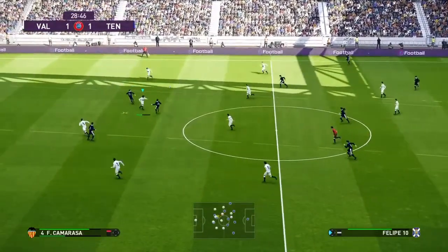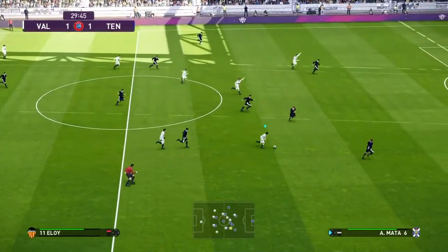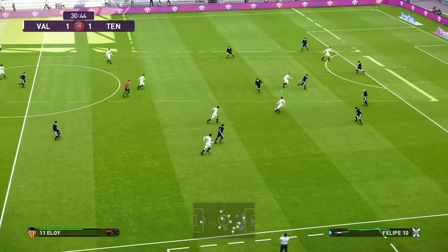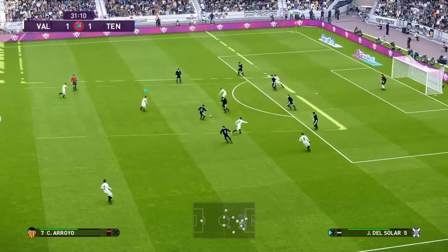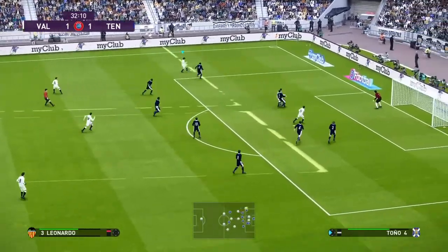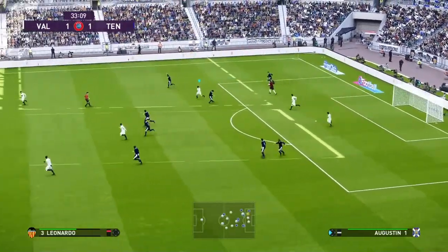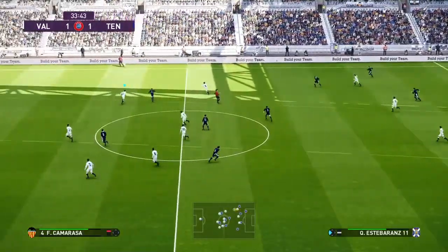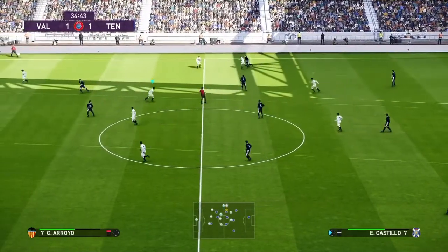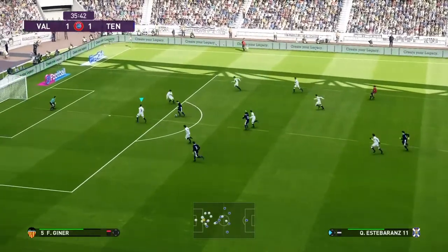Cesar. Tentativo in avanti, lungo. Ci mette il fisico e conquista il pallone. Cerca il passaggio profondo. Pericolo sventato, almeno per ora. Pallone in mezzo. Palla riconquistata immediatamente. Pallone lungo in verticale, è in ottima conclusione.